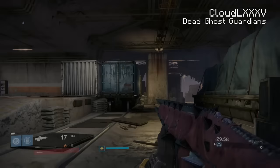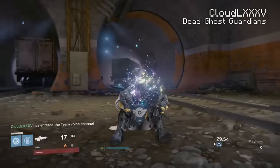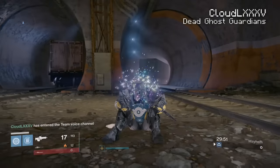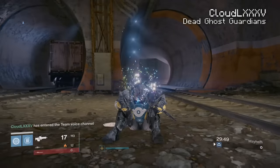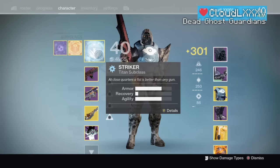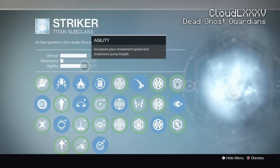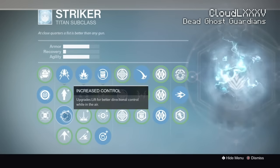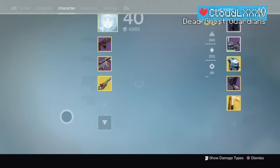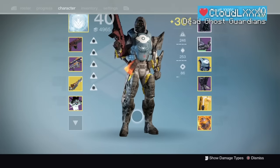So here we are. First things guys, we do not need any heavy ammo - you can pick some up if you want to, but there is really no point. Now let's show you guys my setup for my Titan. I am on Striker, I have got my Agility up as high as it will go, increased control, and I am using Twilight Garrison as always for a little boost of speed.